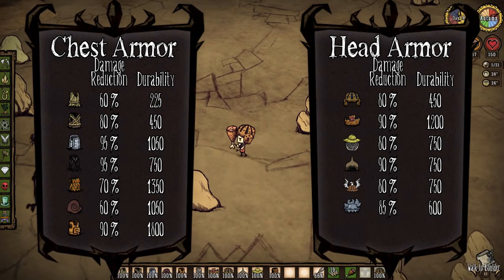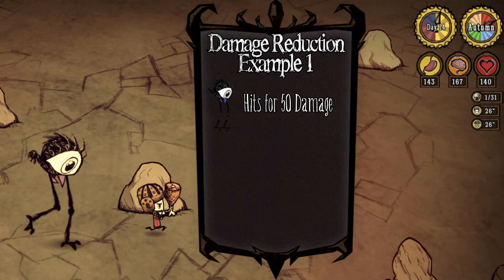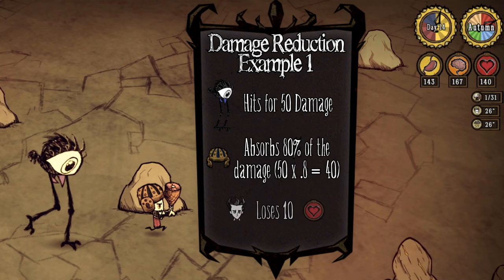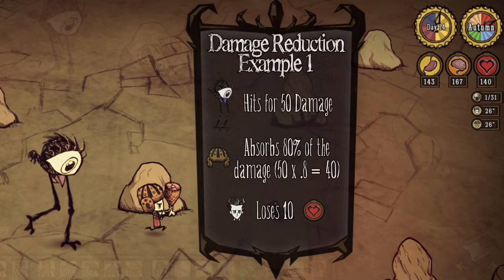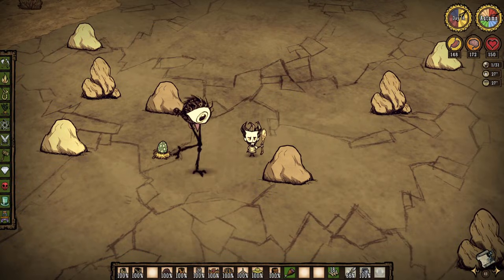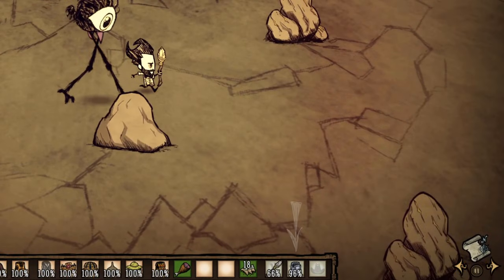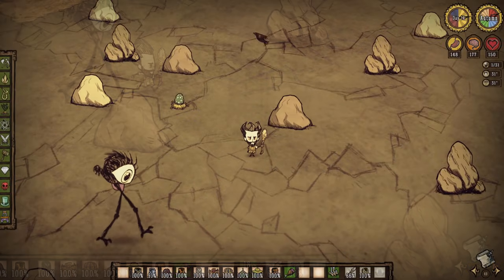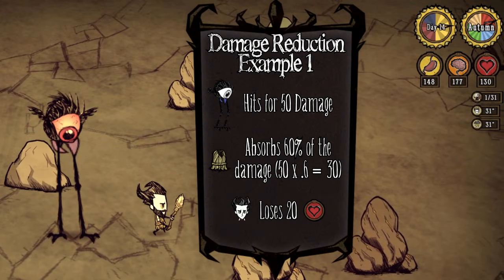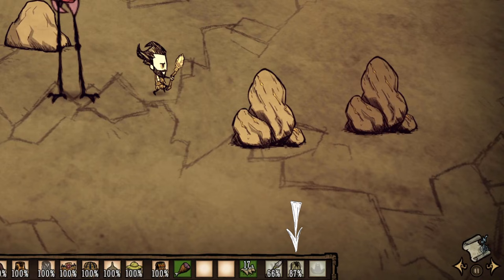Each piece of armor provides a fixed amount of damage reduction and has a specific amount of durability. For example, if you are wearing a football helmet which provides 80% damage reduction and starts with 450 durability, and you get hit by a tallbird which does 50 damage per hit, then that 50 damage gets reduced by 80% so that you take only 10 damage, and the remaining 40 damage gets subtracted from the armor's durability, reducing it from 450 down to 410 — about 9% off its total durability. A marble suit provides 95% damage reduction, so you'd take 2.5 damage and the suit takes 47.5 damage — about 4.5% of its max durability. In contrast, a grass suit only provides 60% damage reduction, so one hit from a tallbird reduces your health by 20, and the grass suit loses just over 13% of its measly 225 total durability.